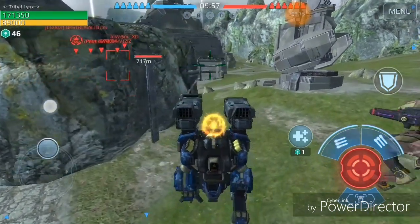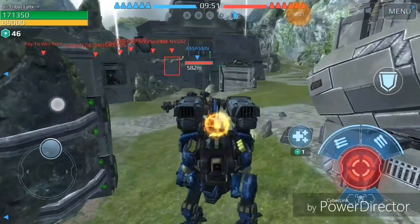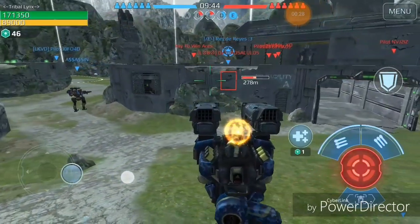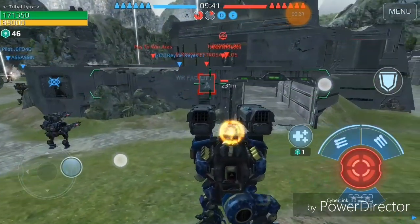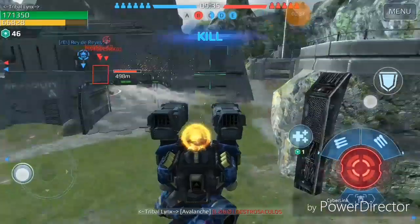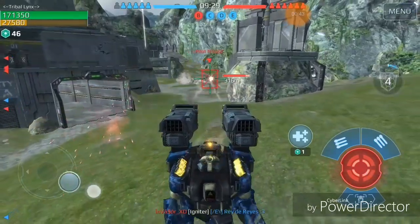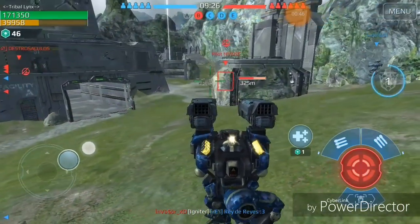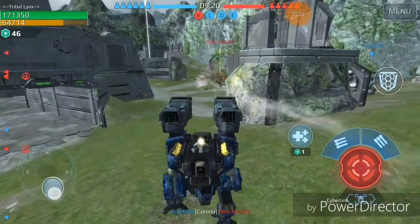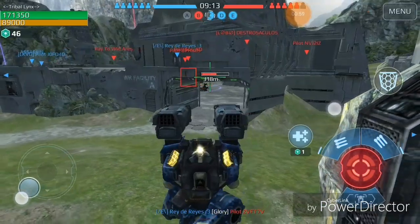I have mixed feelings about the Avalanche. I like the idea of rounding out that family of rocket pods, but I kind of felt like the Trident did that for us already. That said, this does carry a lot more rockets than the Tridents. With the Bulwark, it does a great deal of damage in a burst, but once you hit single rocket firing you're not really doing much, and that kind of poses a problem.